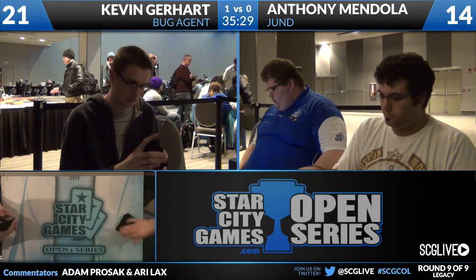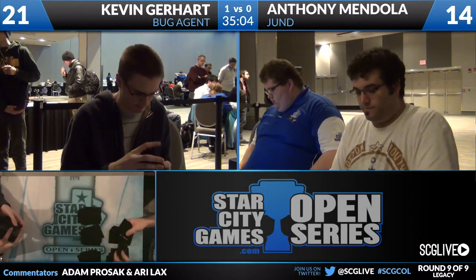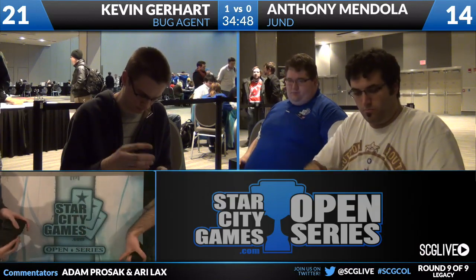I actually like Pithing Needle a lot here - I think we need a way to stop this Jace. Even if it is killable with Abrupt Decay, that pulls the Decay from our Bobs and our Tarmogoyfs. Scavenging Ooze for sure - it's just a big good threat in this matchup. Trumps Tarmogoyf - even if it trumps your own. Maybe a Red Blast or two. Countering Ancestral Vision seems like a good way to not die. Countering Brainstorm seems like a good way to not die. Countering Jace sounds like a very good way to not die.